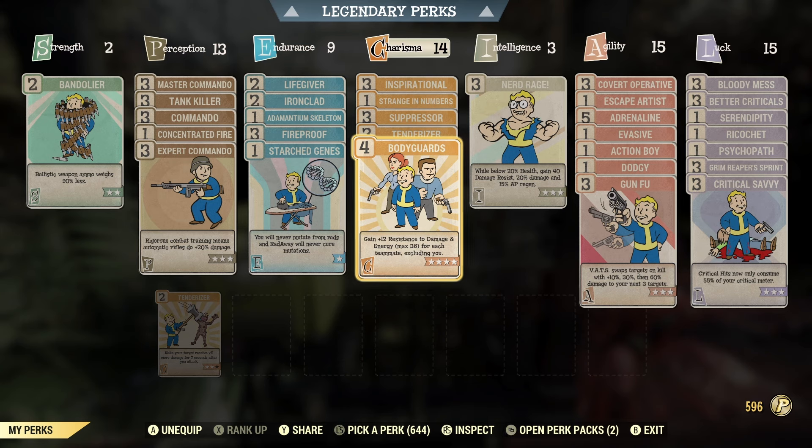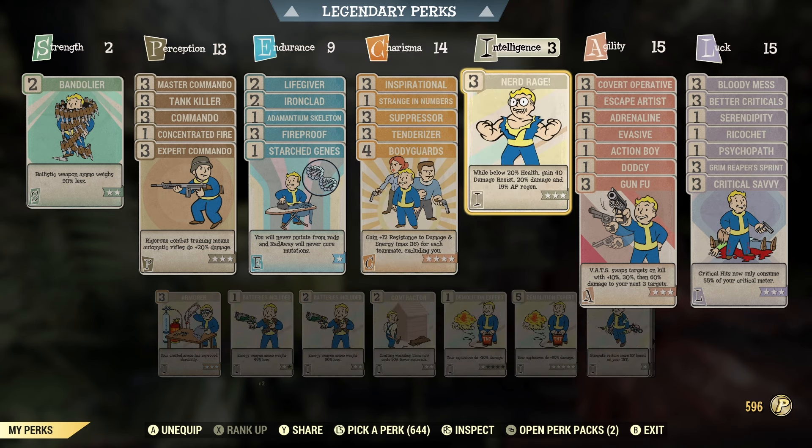Bodyguards was the last perk I put on and it was a bit of a conflicting choice. I just thought that with the raids and stuff, this could potentially be a solid perk to prevent us from dying more in raids and events. For intelligence, I've dropped it right down — I used to run 15 intelligence but now I'm only running three, since this build isn't pushing for intelligence or XP.